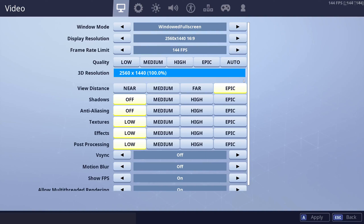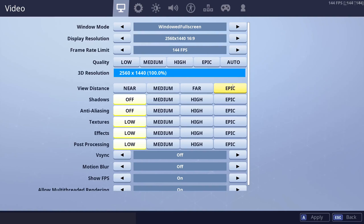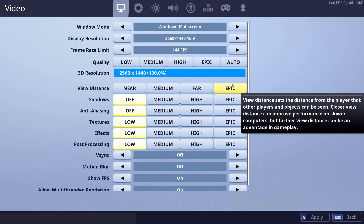View distance on Epic is still an important setting that I would highly recommend you have on if your computer is able to run it, because it literally says right here: further view distance can be an advantage in gameplay, and it absolutely is. Even if you can't necessarily see a player further away, if you can see buildings render in sooner — you can see that hotel in Tilted Towers has been destroyed — then you know somebody was there and there was a major fight that went on. If your PC can get good FPS, I highly recommend you have this on.